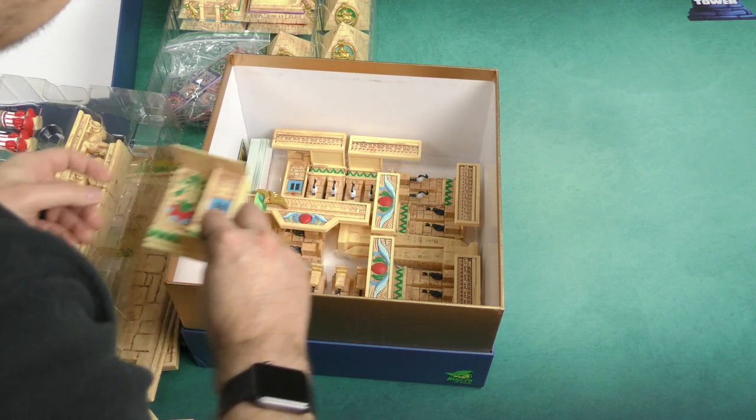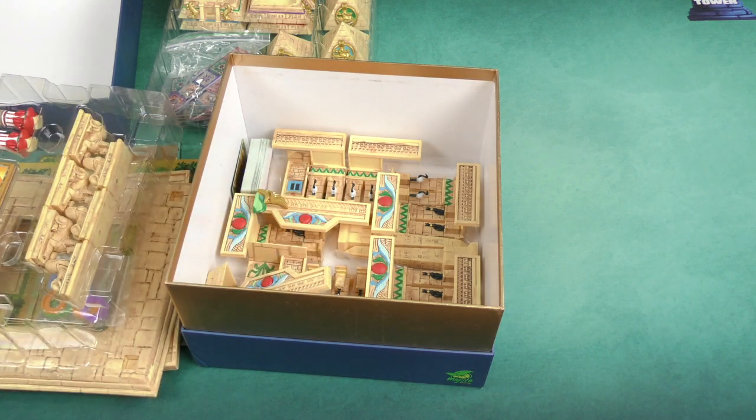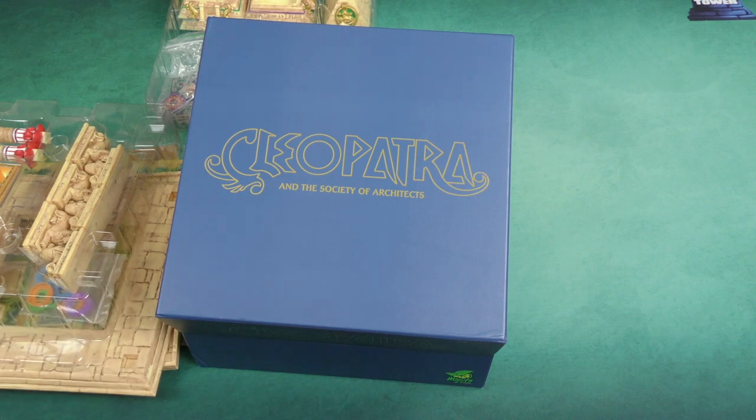All right, let's see — trying to put things back somewhat in the order they were in. Well, that is a lot — but this is a pretty impressive project all told. That is Cleopatra and the Society of Architects, the Premium Edition. Thank you for watching another Dice Tower Daily Unboxing.